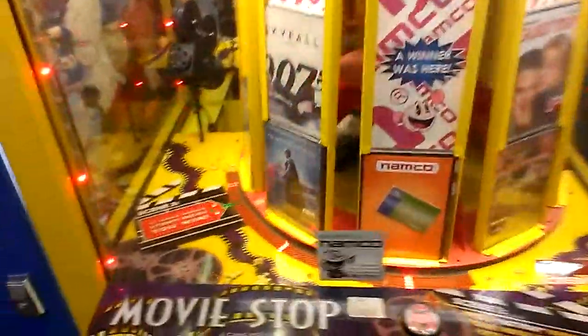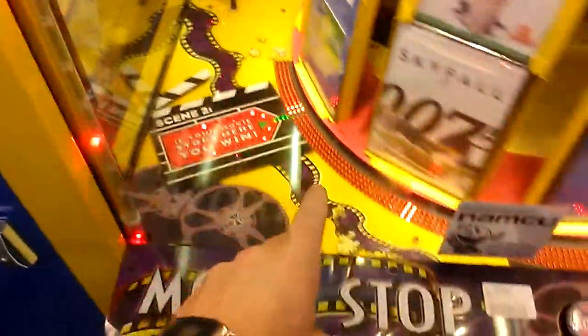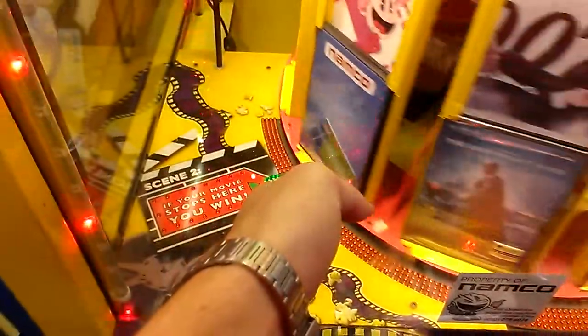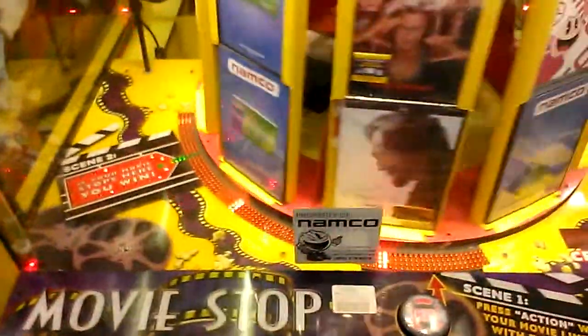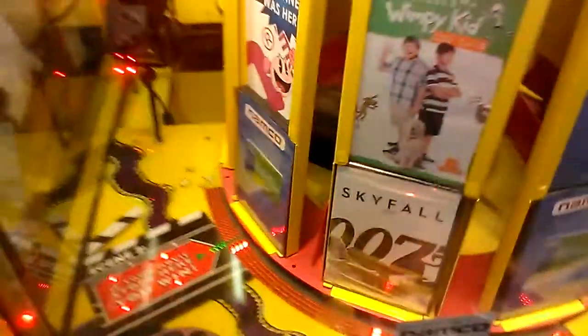The trick of this machine — right there it shows you how to win. The trick to winning something like this, you want to stop it so many lights ahead of that green zone, so that way if it does stop on that, you're going to win. When you win, the carousel will spin and stop right over there to the section that you want and drop it off into the chute.